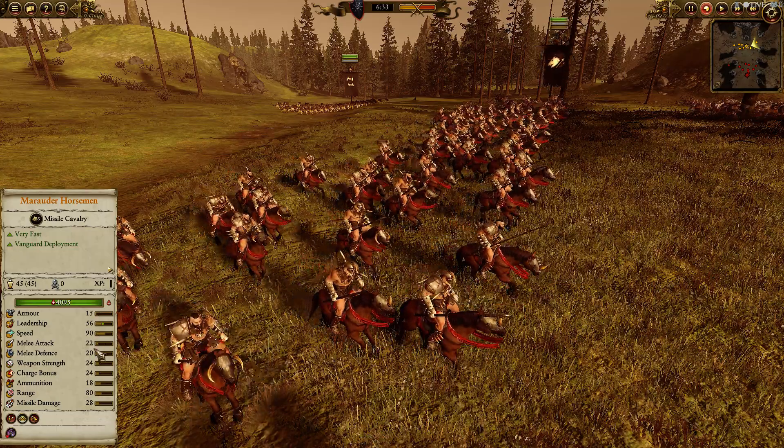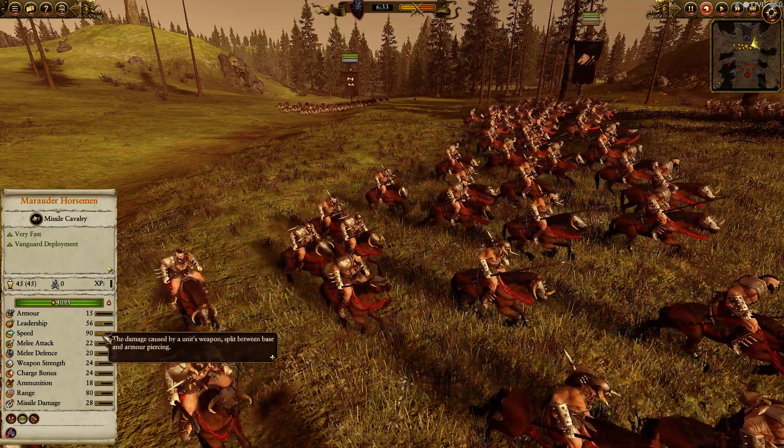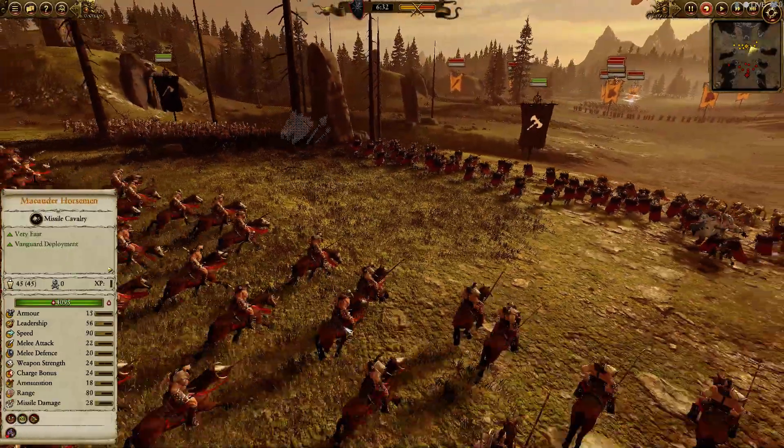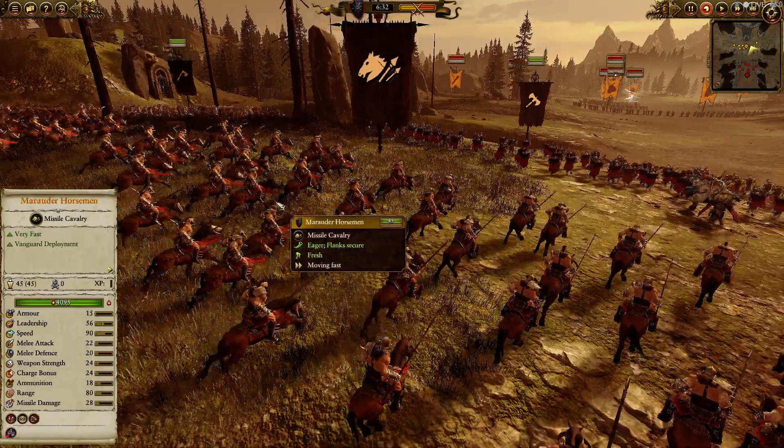You look at Pistoliers and Outriders, they have like 14, 14, 16 across the board. So they will absolutely devastate Pistoliers and Outriders, and they're also faster than them. Compared to a lot of other skirmish units, they do a lot of damage, they hit pretty hard, and they're very, very cheap at 500.